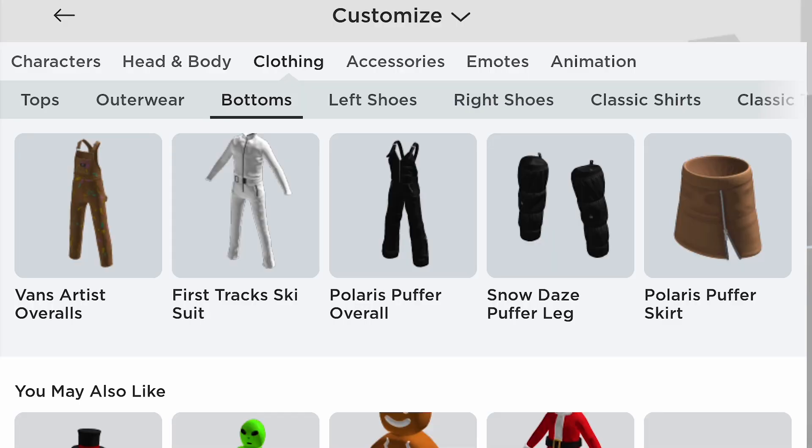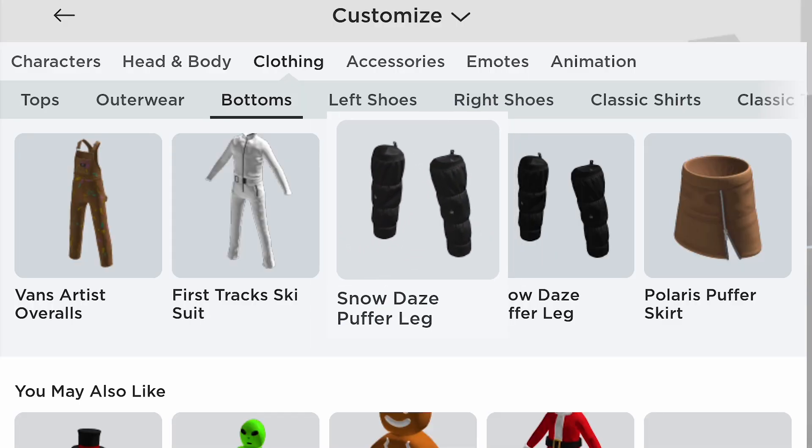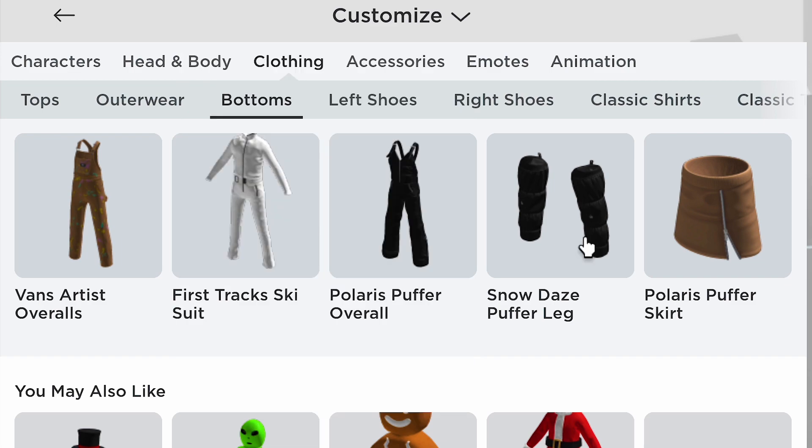In clothing, go to Bottoms. You will get the Snow Daze Puffer Leg. Let's try this on.